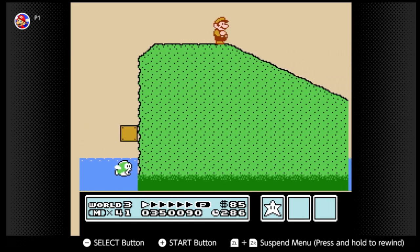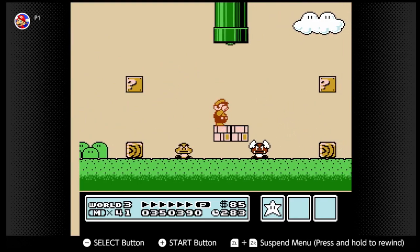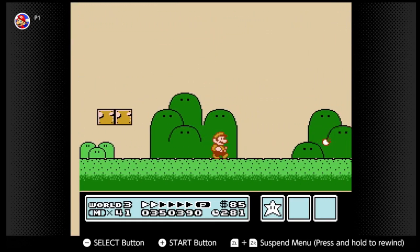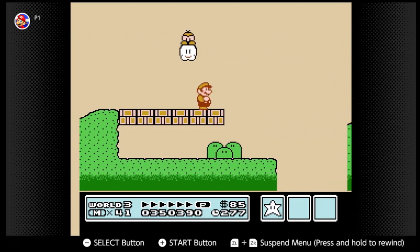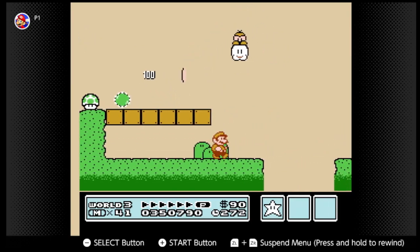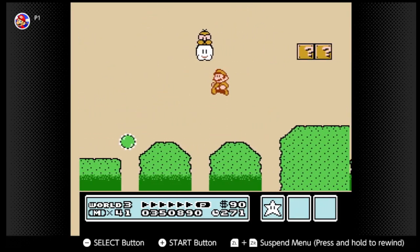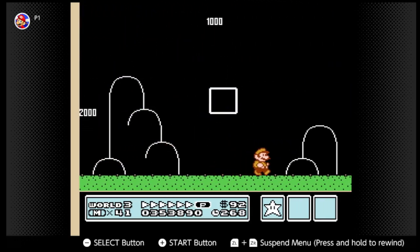I did not make that jump. There's gonna be a one-up over here, but the question is if we're gonna get it. It's going left, so let's just dodge the Lakitu and get a star.